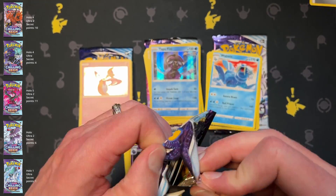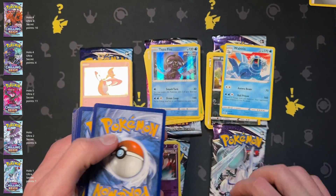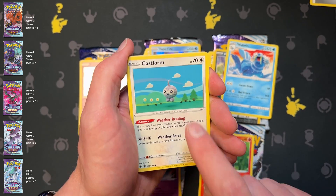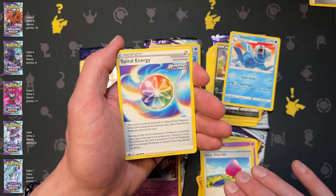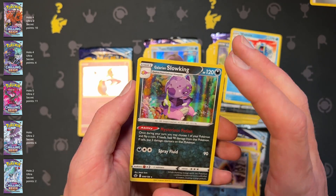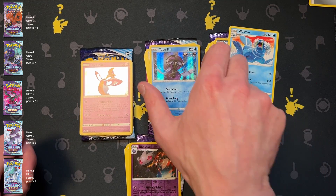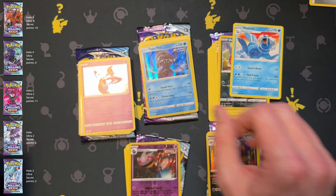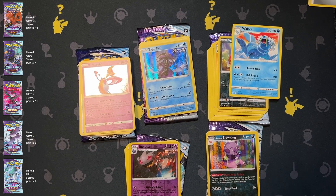And then we'll crown a winner. This guy's so far behind, I do not believe there's any chance — oh I love that card, but it can't win. Energy, reverse is Snorunt, and Galarian Slowking. So Mr. Ice Rider doubled his points here, but the winner goes to Moltres! Well, that's all we got today — sorry about my camera cutting out there. You guys have a great day, bye!